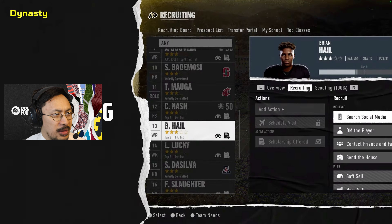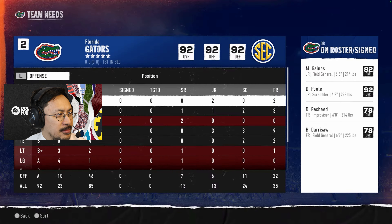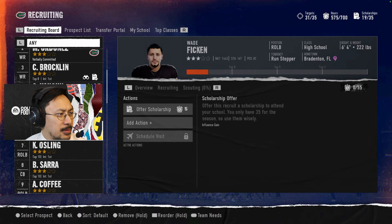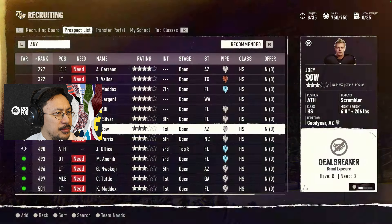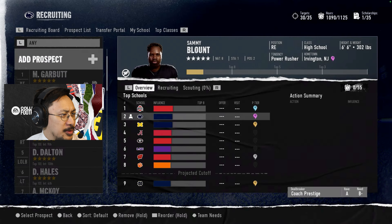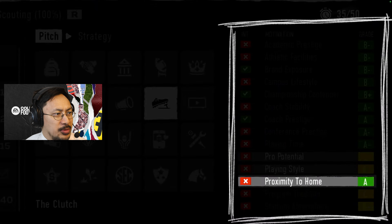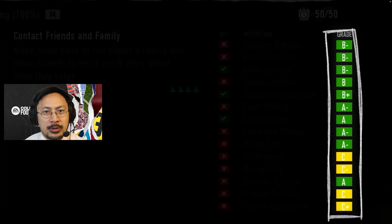Recruiting is highlighted as the life of dynasty. I really like the renders of the players — it's not photos, it's 3D renders. The best-looking interface is for recruiting through the high school ranks to fill your recruiting board. The typeface looks great, kind of written on a chalkboard. I wish more sports games would use renders like this instead of photos in these types of screens.